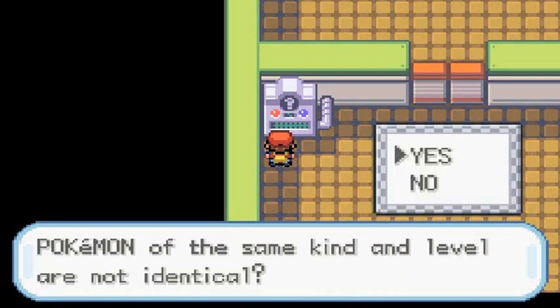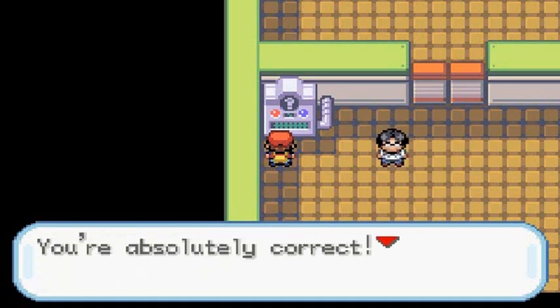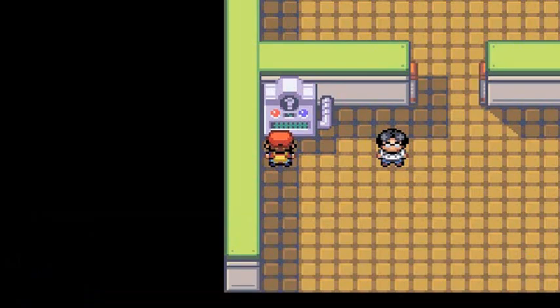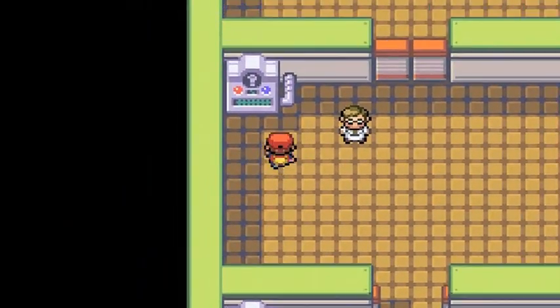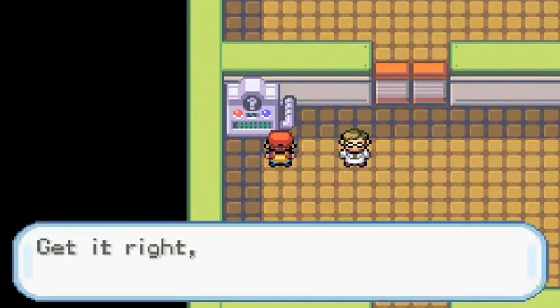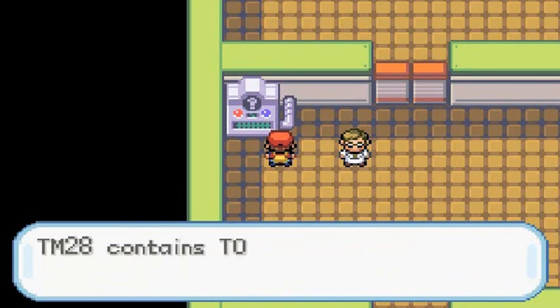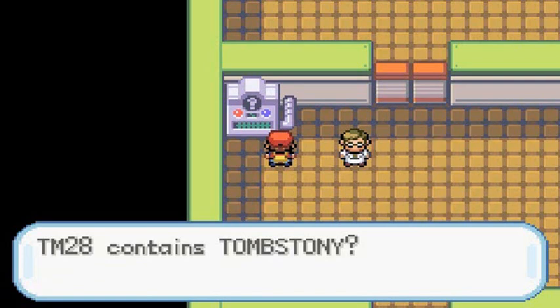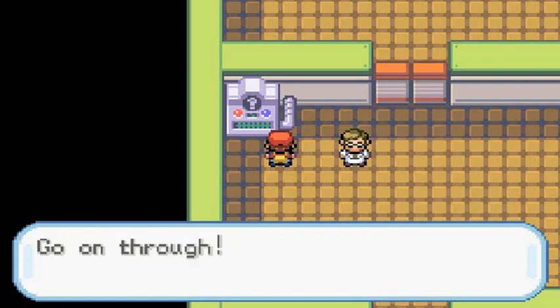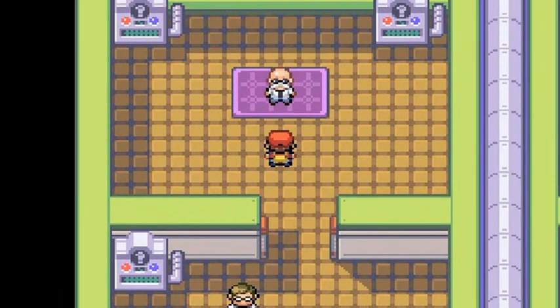A Pokemon of the same kind and level are not identical - that is true. Believe it or not guys, if you have the same Pokemon identical in every way, they will grow differently. TM28 contains Tombstone - no it doesn't, it's actually Dig. Remember that. Correct - and would you look at that, Blaine is right there waiting for us.